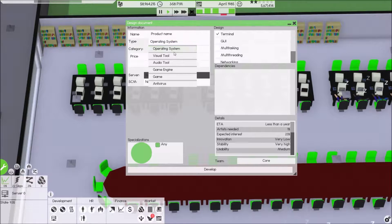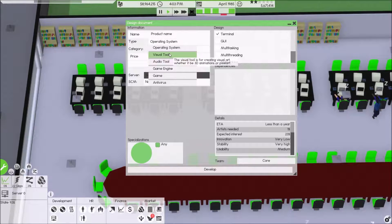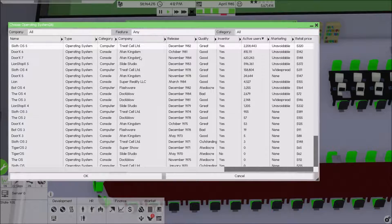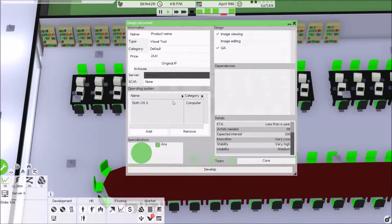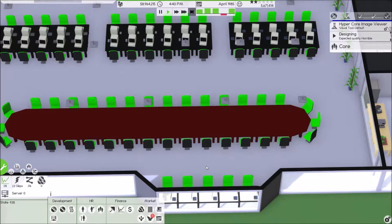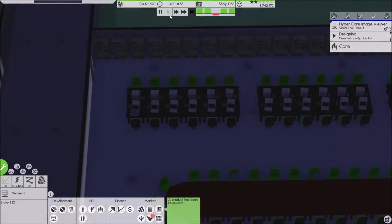We can also work on consoles, but I don't want to do that yet. Let's go back to visual QA. Here's active users — let's actually make this into our operating system for now. Let's go to our main server and we want viewing, so let's do fifteen dollars. HyperCore Image Viewer — I'm pretty sure we don't even have a viewing thing yet, so we can work with that.